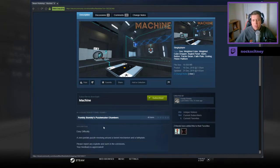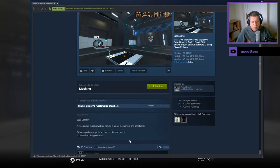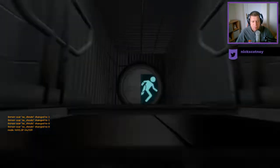Easy difficulty, zero portals puzzle, revolving around a funnel mechanism and a faith plate. Please report any exploits in the comments. Your feedback is appreciated.